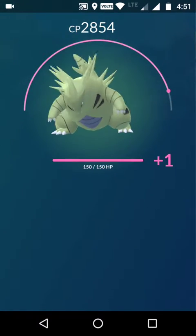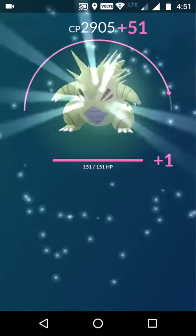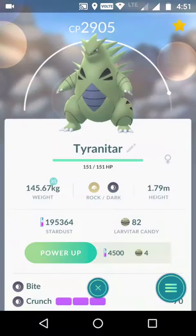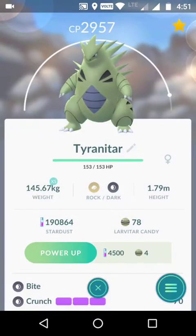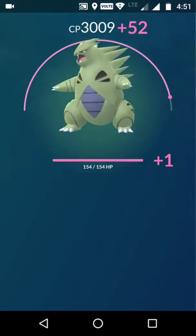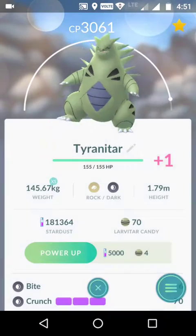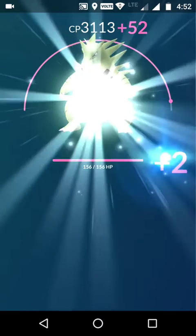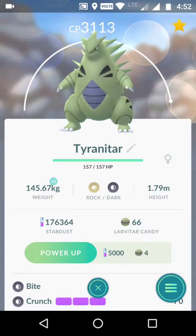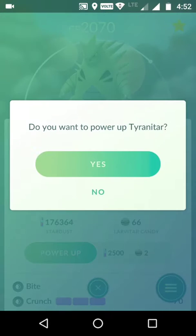We are at 86 candies and going to stop at 66, so 20 to go. We're reaching 3000 CP now — 3052 CP per power-up, costing 5000 Stardust and four candies. That's the last one — we guessed right, we reached 3100, and the next power-up still costs 5000 Stardust.